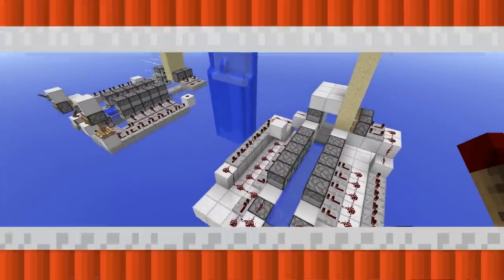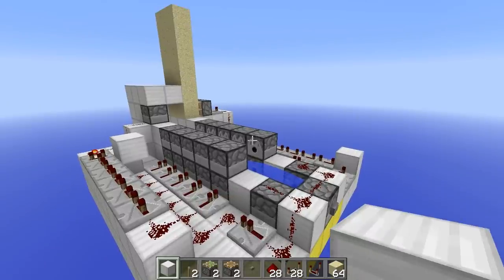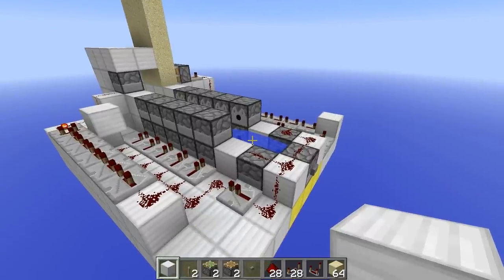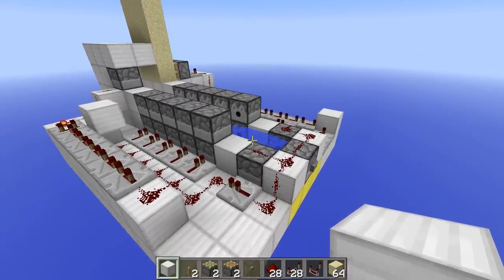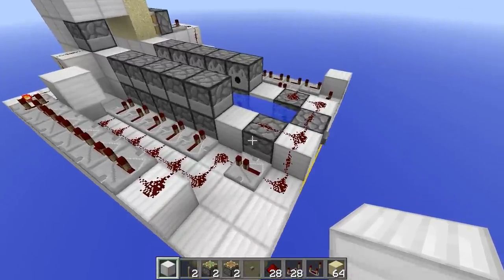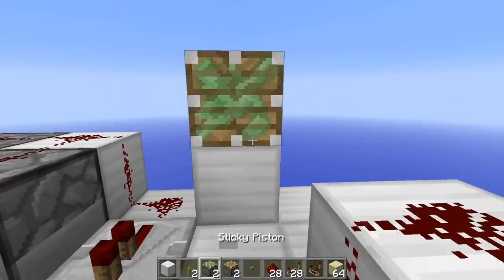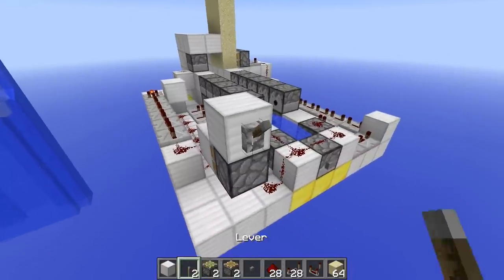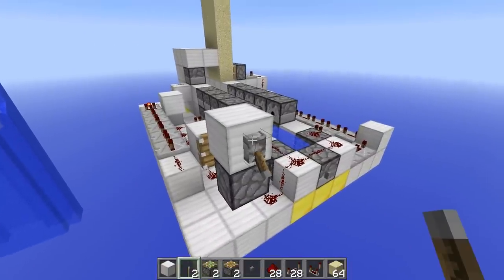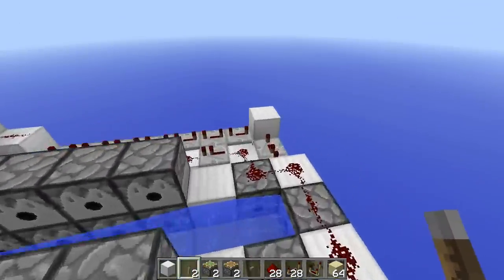Now that you've built that section, you've pretty much built the whole cannon and have a working compressor hybrid cannon. We're just going to add the toggling switches. After you fill this with TNT you technically have a working cannon, but to make it more convenient, place a block here with a sticky piston behind it and another block behind that. Then place a block up here with a lever on top so you can toggle it — when it's down it won't fire, when it's up it will fire, because the piston cuts off the redstone signal.